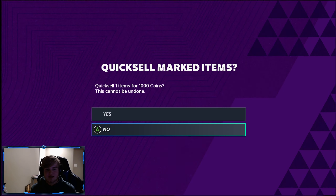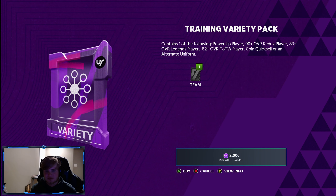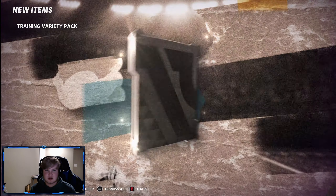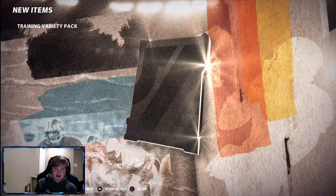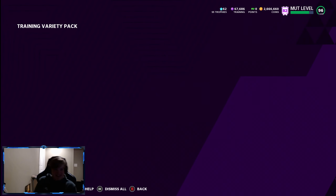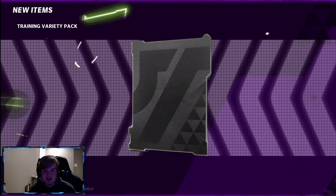1,000 coin quick sell. The first day we ripped these, we pulled like two 50k quick sells and I thought that was just normal. Lights again! 95! Troy Vincent! Let's go! Let's go, training variety! Clutching up! Huge dub!